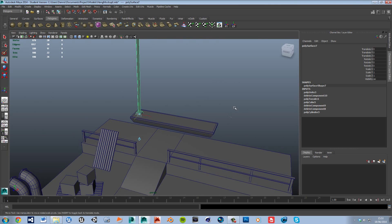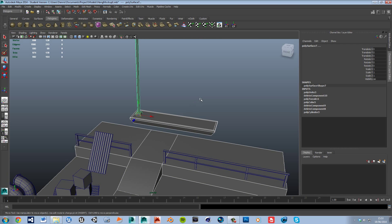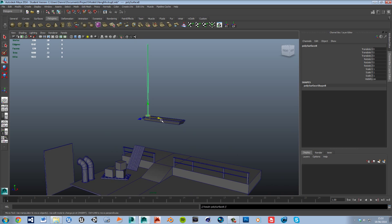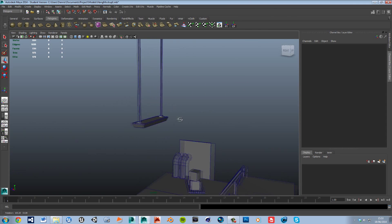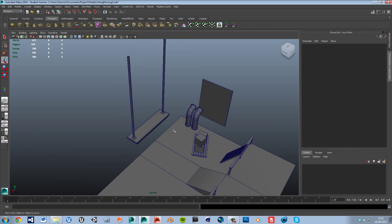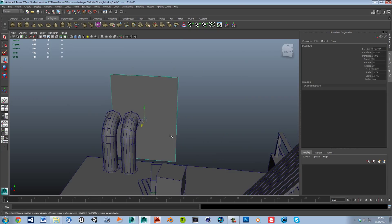There we go - now we have our light all nice and working. Duplicate and move that to the other end of the light. We now have a light in our hangar - a roof light. We're also going to go ahead and make a wall light quickly.